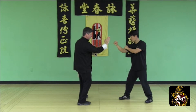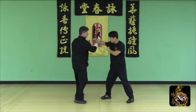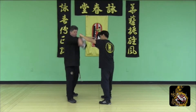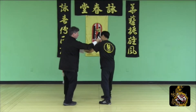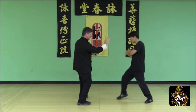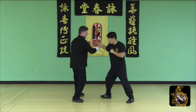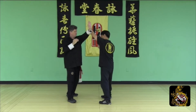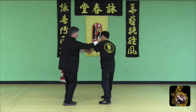Half side step: Pak Sao, release Step Biu Sao, Step In, Lop Sao Punch, move outside, Chun Sao Lop Sao Punch to finish. Defend the first round punch: Half step, Pak Sao, release Step Biu Sao, Step In, Lop Sao Punch, move outside, Chun Sao Lop Sao Punch to finish.